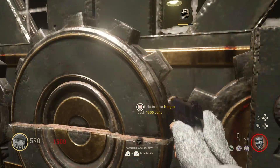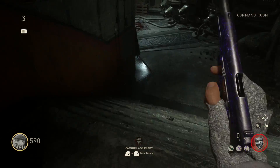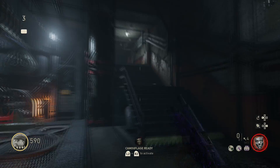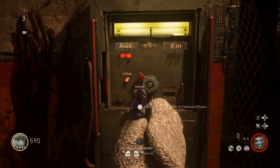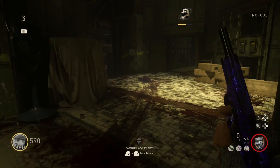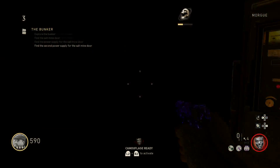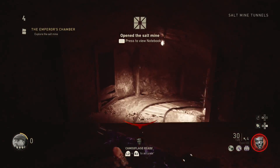Save up some points and open these two doors — each costs 1500 points. In the first door to the left, follow the path until you see stairs. Go up them and to the right you will see the power knob — activate it. On the other side of the room there is another one — go in and turn on the second knob. Behind the command room there will be a third room that you can open as well.